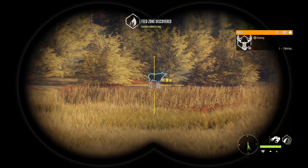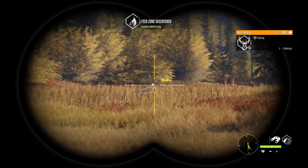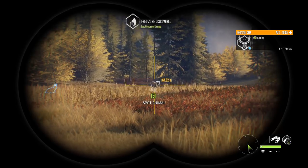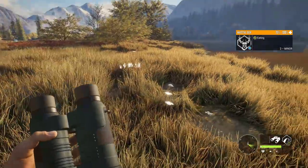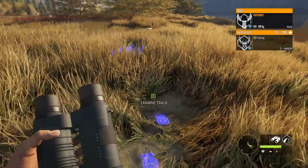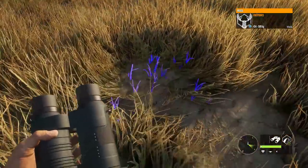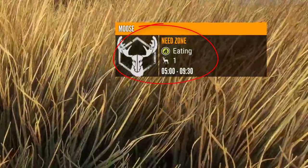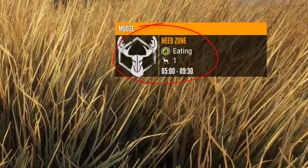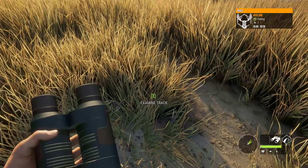Well, how do we know how many there are in a need zone? As I mentioned earlier, after you have spotted a need zone, if you walk up and find the need zone track, it will actually give you the information detail. In the top right, as you can see below the eating indicator, it shows how many animals are attached to this need zone.